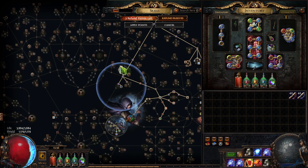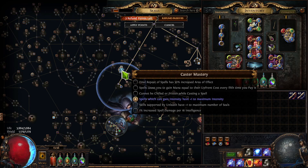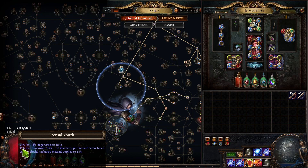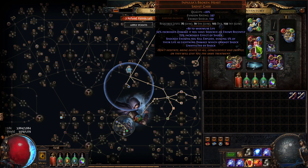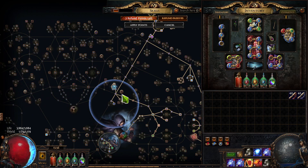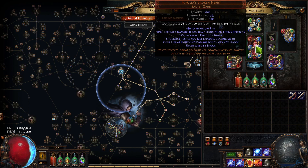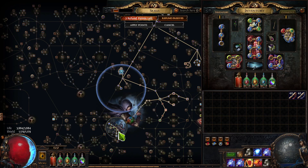Very importantly, Escape Artist gives us more evasion and more energy shield, and it allows us to stay with Impulsa and go low life. We're always going to be near nodes where we need to pick up extra Intensity for Pinpoint Support — that's like 20% more damage from that node. We can pick up Pain Attunement and get 30% more spell damage when on low life. We'll be low life by reserving a Discipline aura and relying on energy shield. As a trickster, Impulsa gives around 230 energy shield.